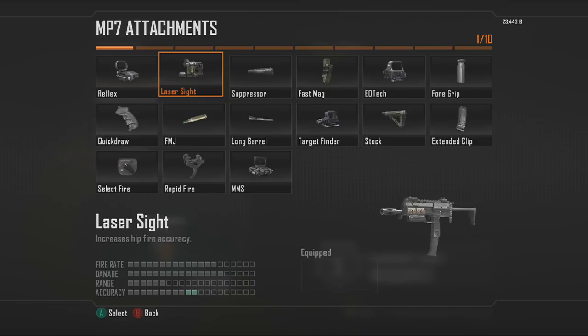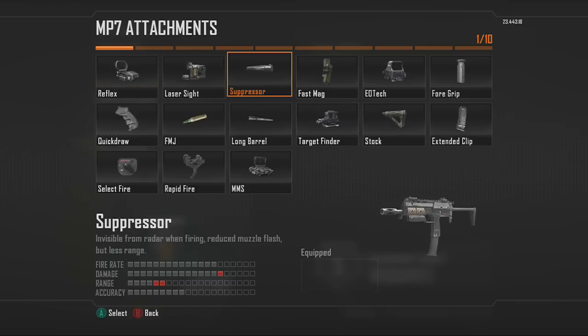Next is the Suppressor, which allows you to run around the map like a ninja. If you have Ghost on, great — but even without it, the odds of the enemy having a UAV up are lower than normal, so you can still run around with it. It's really nice because you don't show up on the radar when you fire.